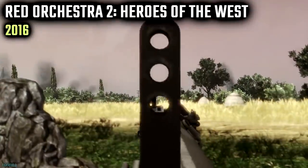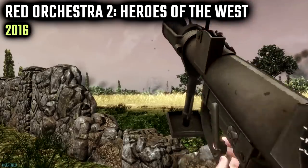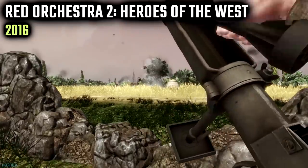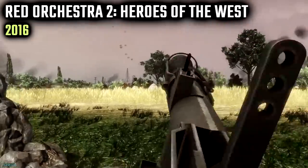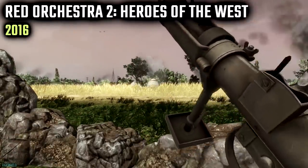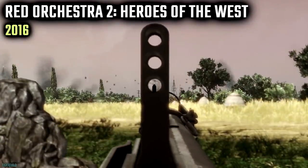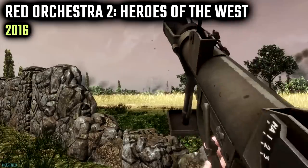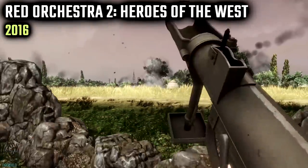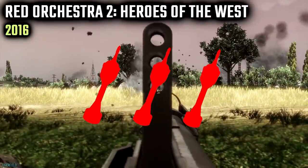Next up we have Red Orchestra 2 Heroes of the West from 2016. Pretty good representation of the loading of the bomb. The colour of the PIAT is good, it has the white aiming line, and a 3 aperture rear sight, but no markings on this model. The bomb is the right colour with a red ring around the nose, suggesting it's a Mk 2 or 4. The blast sound effect isn't bad, and the firing animation isn't too bad either, although the recoil looks a little bit light. So for this one, 3 bombs out of 5.